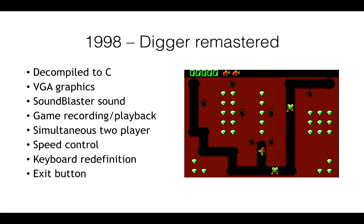I've heard of a few other similar projects with other games, but as far as I know I was the first person to do that — and if you have any information to the contrary, let me know and I'll retract that. Once I got it back to C code, I was able to add the VGA graphics that I had drawn into it. I added Sound Blaster sound, game recording and playback so you could show off your high scores, a two-player simultaneous mode, the ability to redefine keys, and an exit button.